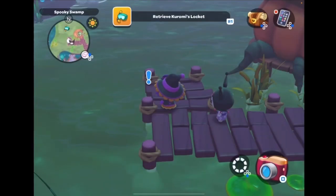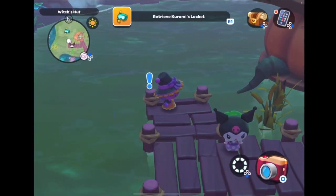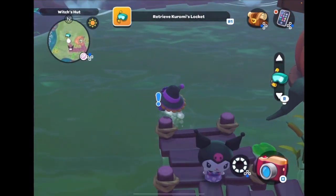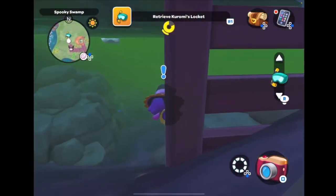That's when you know you're on the right path to getting the snorkeler, because then you have a lot of water to explore. You don't need to manually put the snorkeler on — it's just already on, so you just jump in the water.